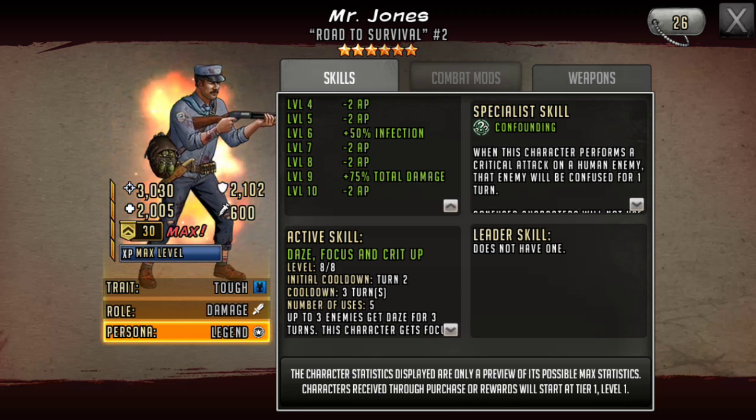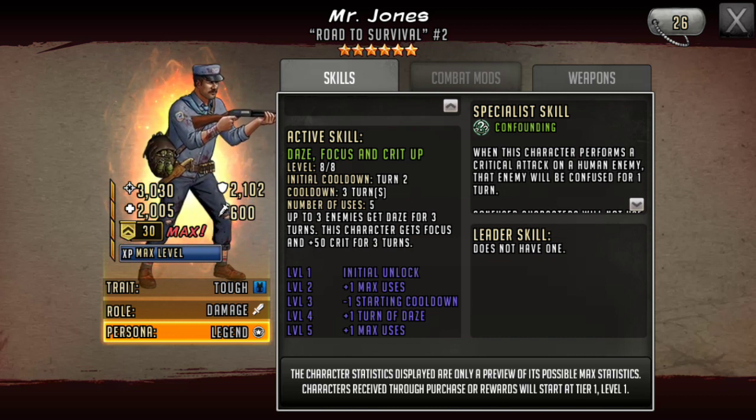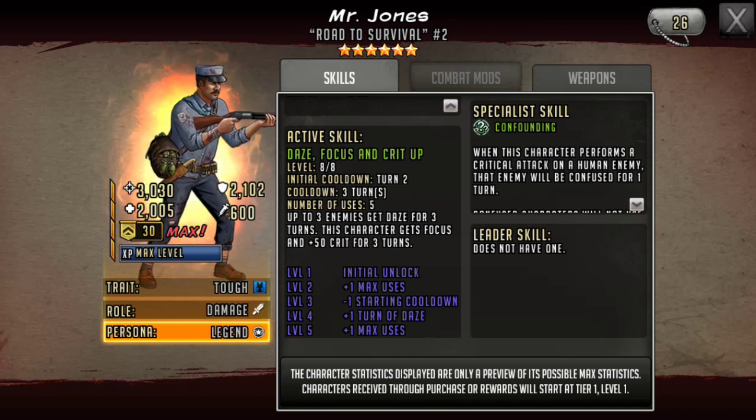He's got an active skill of Daze, Focus, and Crit Up, with an initial cooldown of two, cooldown of three, and five uses. Up to three enemies get Daze for three turns, and this character gets 50 crit and focus for three turns. I like it. Daze on three enemies on turn two is going to be useful no matter what. Even with daze resist being a thing now, I highly doubt you're going to have three toons on an opposing team running daze resist — and even then, it could still land.